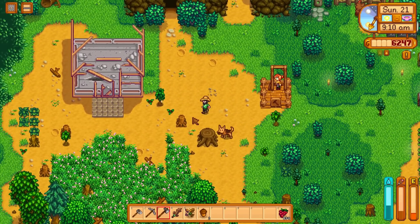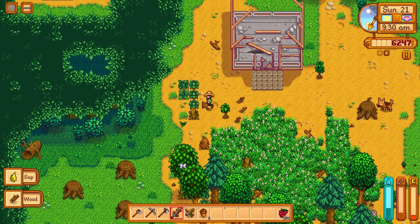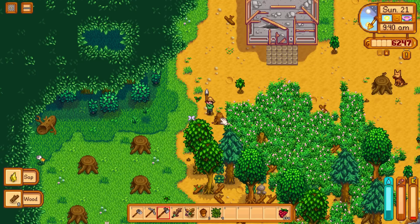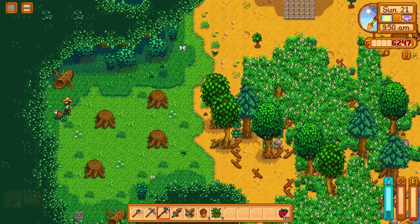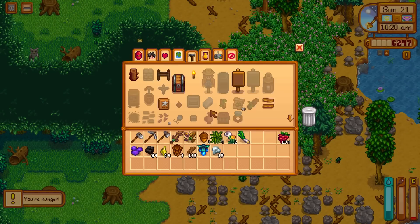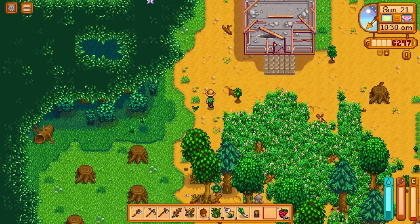We're basically back down to the bottom on everything. I left all the stumps from last time but I need these gone because they're quite annoying — keep bumping into them. The gifts have reset today, so we could possibly go out and give some flowers to people. The stone owl has spawned down here — nice. We've got 125 wood, let's build that chest.